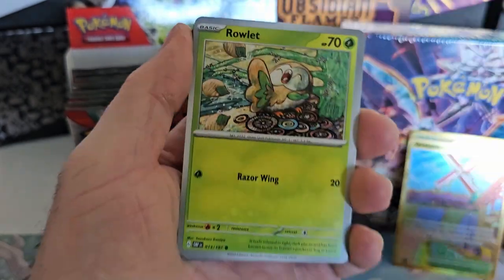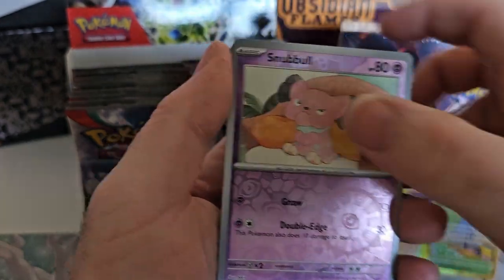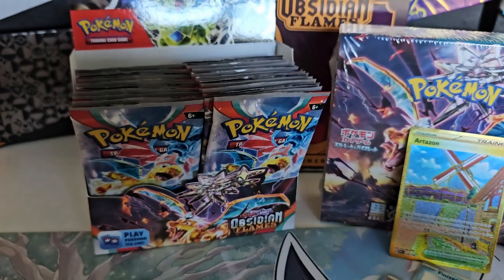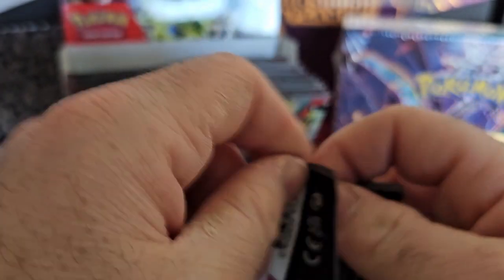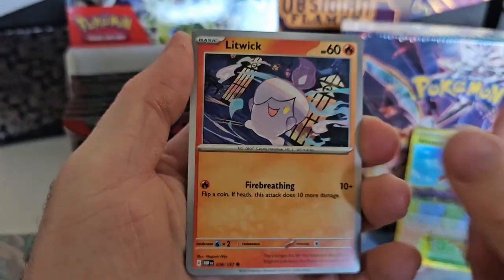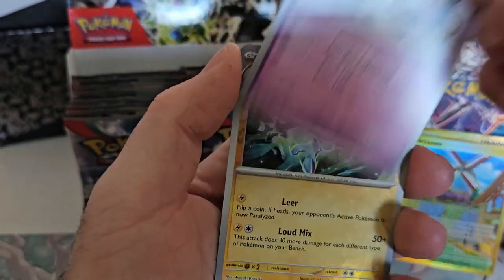It depends on if you like them or not. Go back to like a Loving Skies and stuff like that, where you had a hard time trying to get pulls for the Umbreon or any of the Ultra Arts. That was a very, very hard thing to try and pull — like one between three or four booster boxes. And now they're probably one of the most sought after cards in the series.